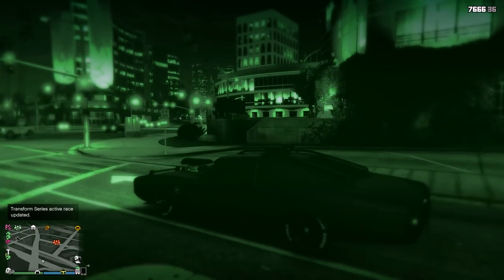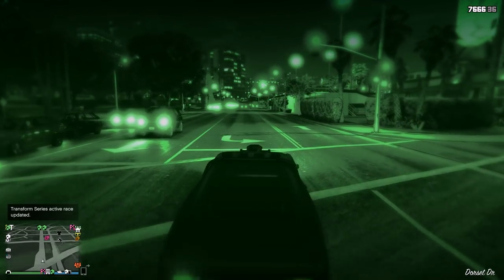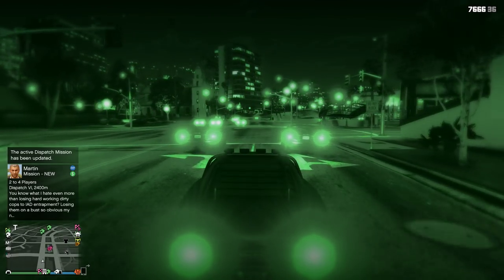Wearing the night vision gear from Ammu-Nation is cheaper than the helmets anyway - those helmets tend to be 60,000 to 100,000, while the night vision itself is only 17,500. You used to have to complete the third heist in order to get access to it, but now it's unlocked to everybody for that price.